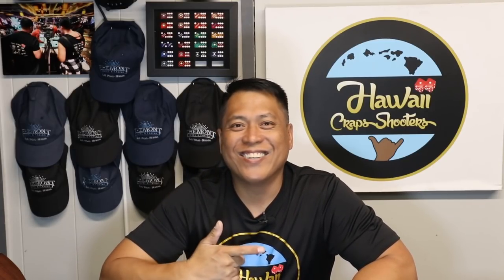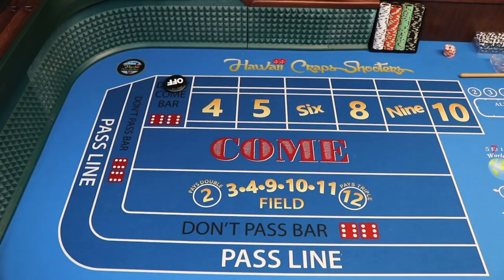How's it everybody, money shot here again, welcome back to Hawaii Crab Shooters. It's been a while since I put out a strategy, but I know you guys are gonna like this one. This one's perfect for bubble craps, perfect if you get stuck on a $25 table, and perfect to build your bankroll when you're playing on randoms. It's called the Lazy 10-4.